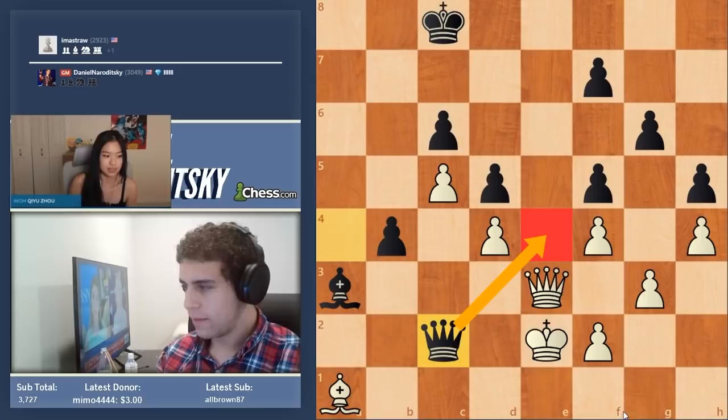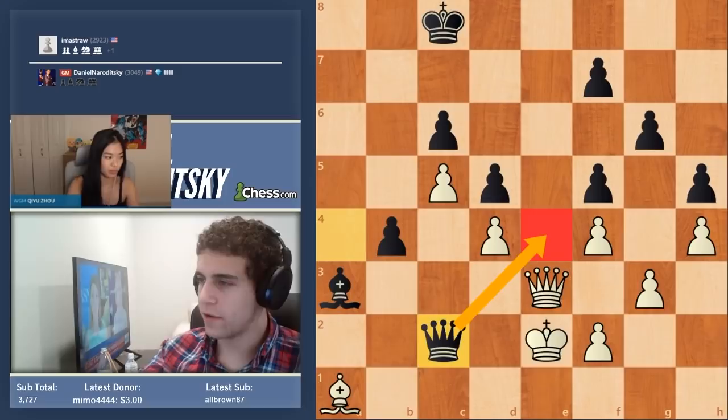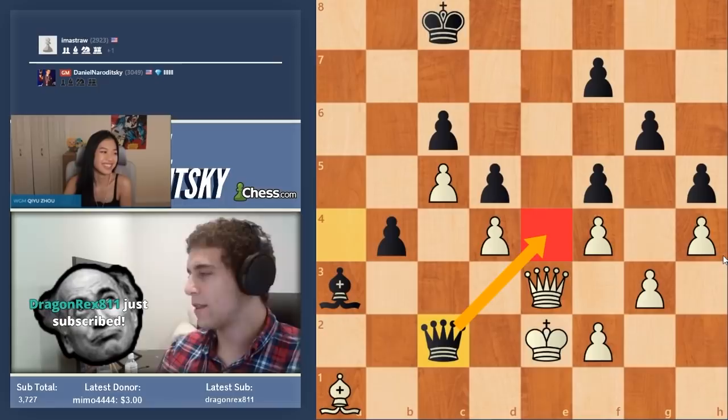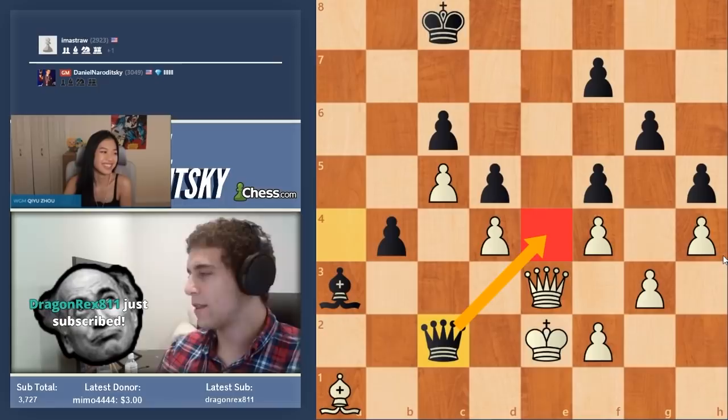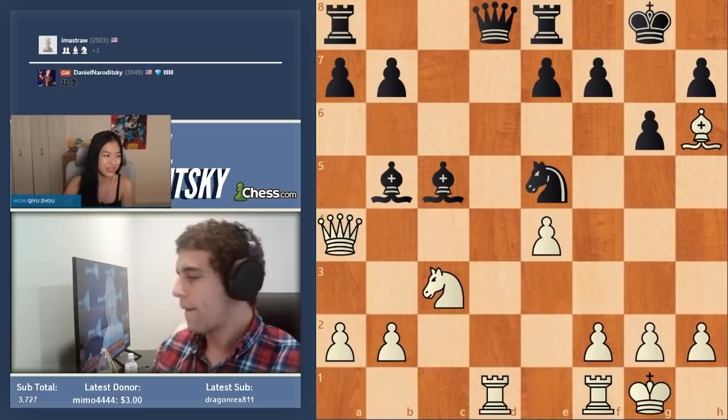The next position is a middle ground between positional reasoning and tactics — specific components of the position you have to take into account but it also has a positional flavor. These positions are quite a bit more boring than what you find in puzzle rush, and I'm doing that deliberately because this is real training — actual positions that arise on the board. I've had a terrible puzzle rush day — for every tactic I did wrong I had to eat a dose of wasabi.